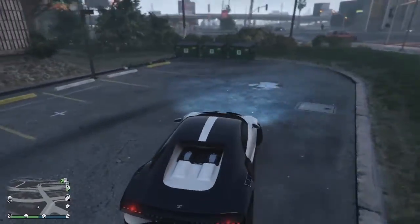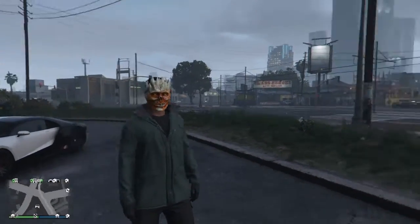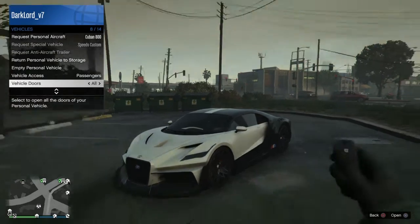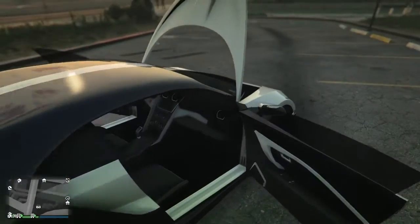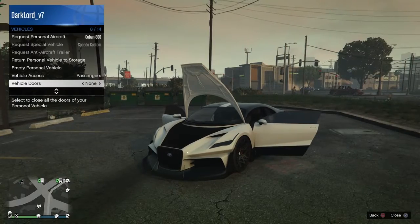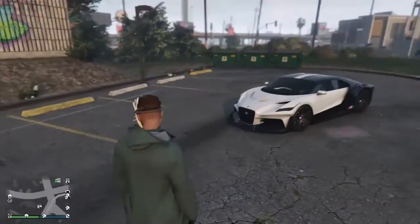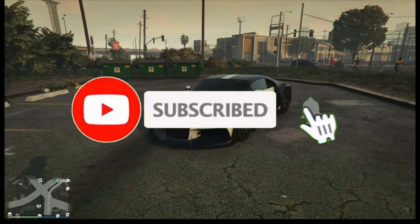Let's see what opens on this vehicle. Like I said at the beginning, this is the mask you can get for free by logging in to GTA 5 Online this week. So, the hood opens — that's the interior — and the trunk doesn't open. Only about three doors open, and that's about it for the vehicle. So that was the podium vehicle for this week. Hope you guys enjoyed this video; if you did, hit the like button and subscribe for more gaming content like this one. See you next time!